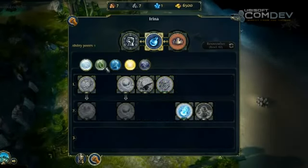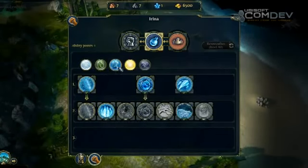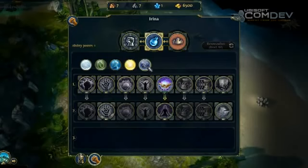Irina has access to the Air, Earth, Water, Light, and Pram schools of abilities. But being a Might hero, she won't be able to learn Rank 3 abilities — those are for true spellcasters. In turn, magic heroes can't learn the Rank 3 Might abilities.